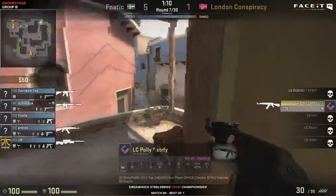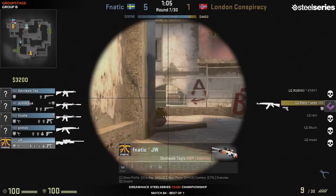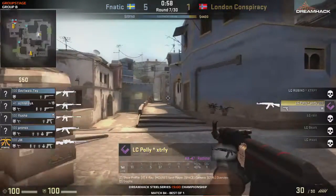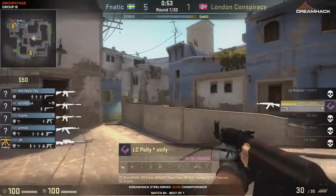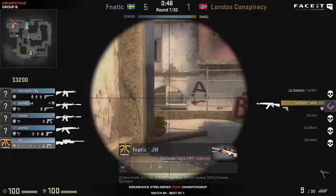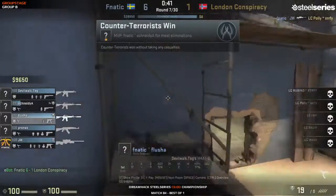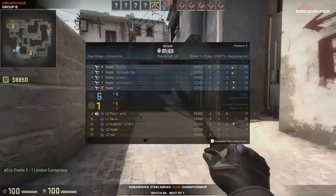Polly is left alone, 1 on 5 against a pretty much textbook CT defense. He's got an AK-47 - he'll probably try and go for that save. He's got one minute on the clock, that's a very long period to try and save for. But he knows the bomb's down at bombsite B, so most likely the vast majority of the players are going to be towards there. JW's got it off in exactly the perfect position to catch him off guard as he pushes through connector.